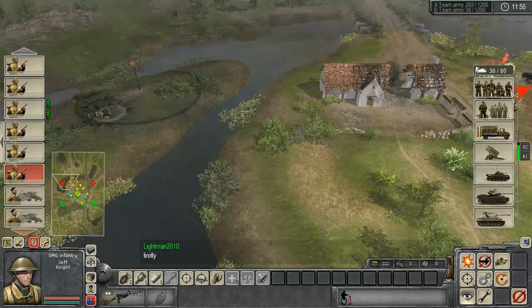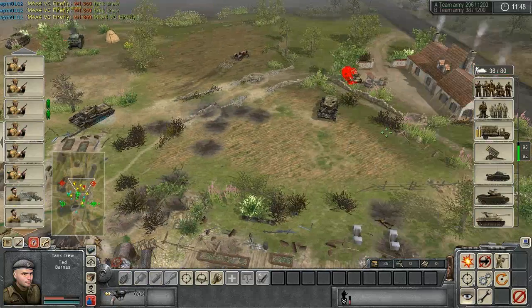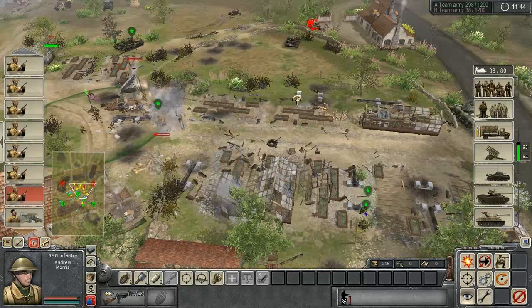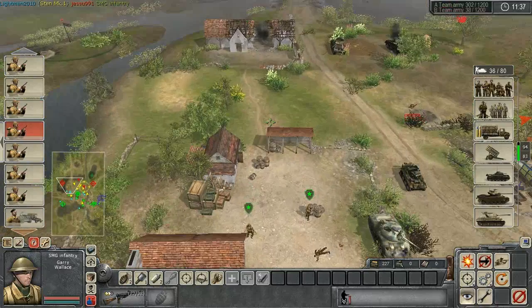Let's see if we can maybe capture one of his points — maybe sneak a couple of guys behind his lines too. They don't appear to be repairing their tanks or anything, which is a little bit of a failing on their behalf. But I suppose it gives us a bit more breathing room.